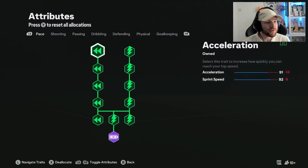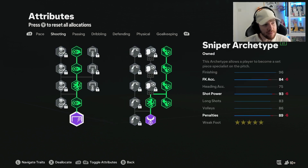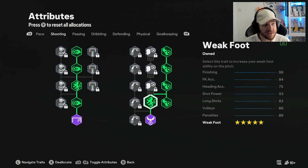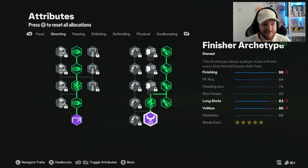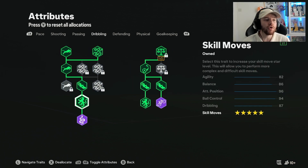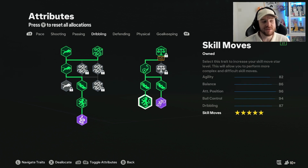These are the skill points we've got. We have full pace and acceleration, which helps with your dribbling and makes you feel even quicker. On shooting, we've gone down to the Sniper archetype as well as the Finisher archetype. We have a five-star weak foot, 96 finishing, 93 shot power, and 89 penalties. For dribbling, we've gone all the way down to both the Maestro archetype and the Links archetype, as well as having five-star skills.